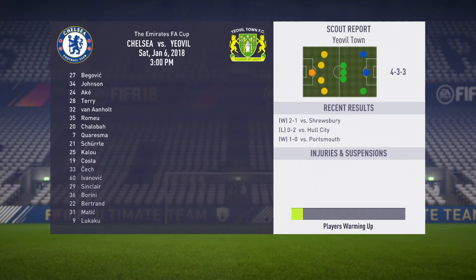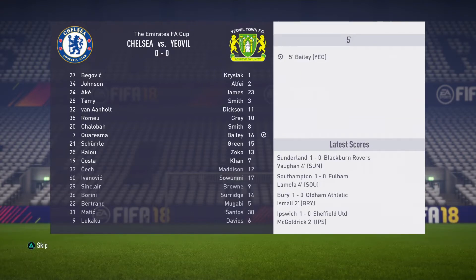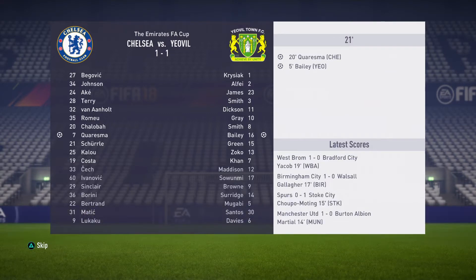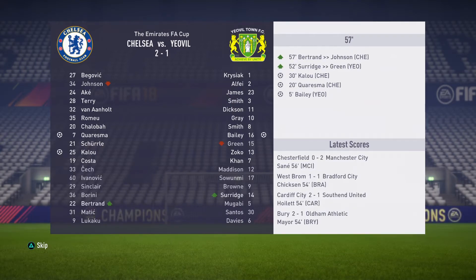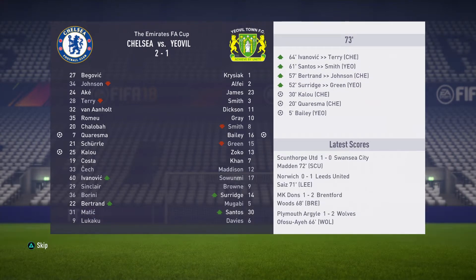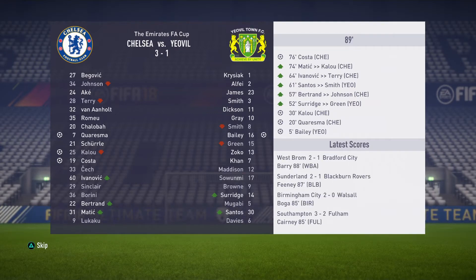We jump into a simulated game against Yeovil Town in the FA Cup with the second team out: Bekovic, Johnson, Ake, Terry, Van Anaholt, Romelu, Chaloba, Chorisma, Scherler, Kalou and Costa. We immediately go 1-0 behind due to a Bayley goal, then Chorisma gets one back on the 20th minute and Kalou gives us the lead on the 30th. With 20 minutes to go, Vanovic comes on for John Terry, Matic for Kalou, and Diego Costa gets himself a goal to make it 3-1. We're through to the next round of the FA Cup.